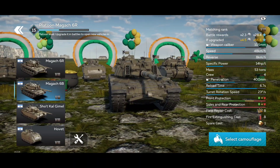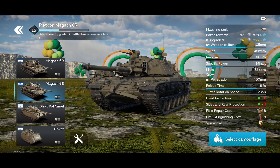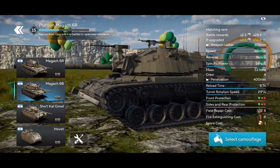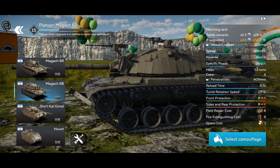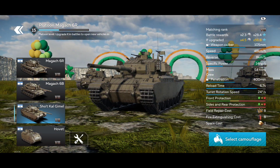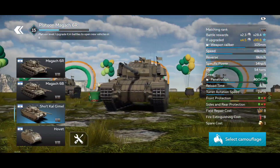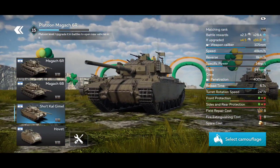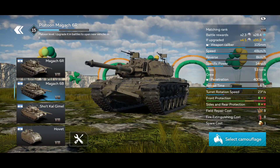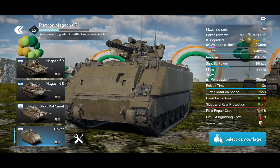The ShotKal Gimel is the most unique vehicle in this platoon. It's based on the Centurion hull — definitely an upgraded Centurion. This thing can bounce shells; it's definitely the tankiest when it comes to armor, even though the game doesn't always show that. The explosive armor on this thing gets the job done more effectively than on the Magach vehicles, but all of them on paper are generally the same stats.